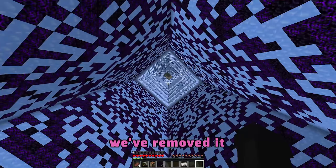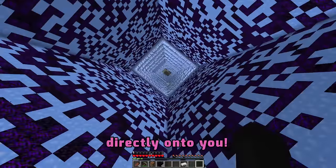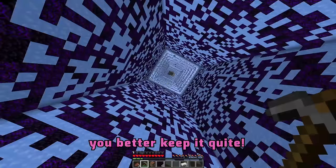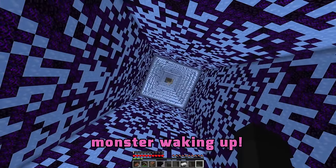Where did the dropper go? They've removed it so that the ice spikes fall directly onto you. Oh my gosh, I can see it! That one was way too close! You better keep it quiet.